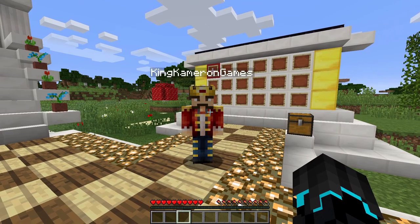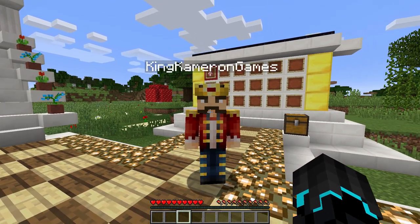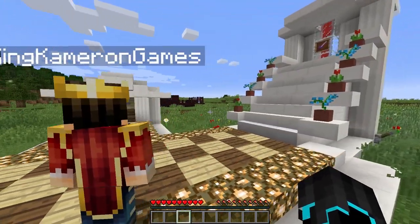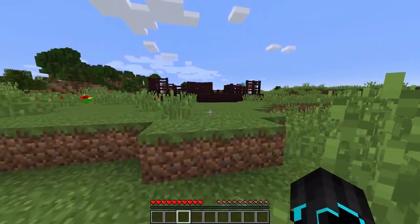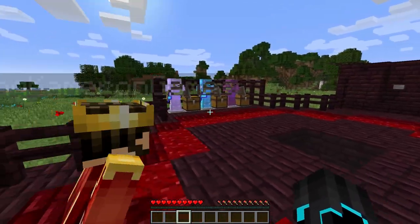PvP started. So, how are we going? You've probably already seen the arena. What's that over there? Barney, would you like to explain this? Yes. Because this is Kit PvP Battle, we needed an arena, so we made an arena — with lava down there.